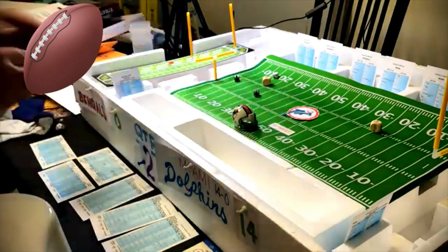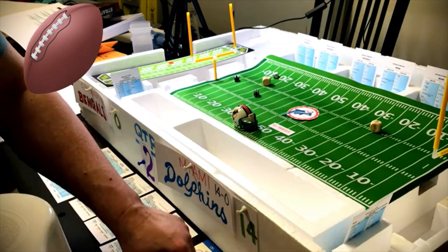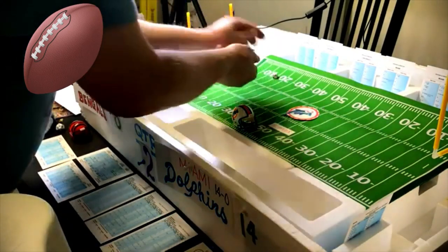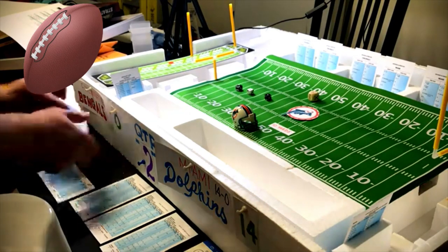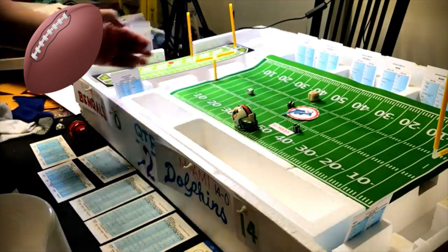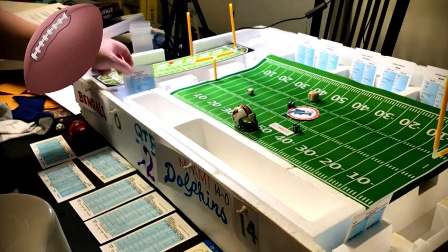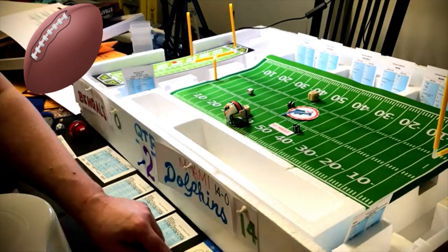Miami first and ten at their 49, halfway through the second quarter. Long pass to flanker — roll a three, defense right, possible defensive penalty, must run for Morrill. Defensive penalty: nine — opponent offsides, Miami backed up five. First and fifteen. End run with halfback — defense wrong, roll a nine — six yards. Defensive penalty: three, number six — face mask, five yards, automatic first down.